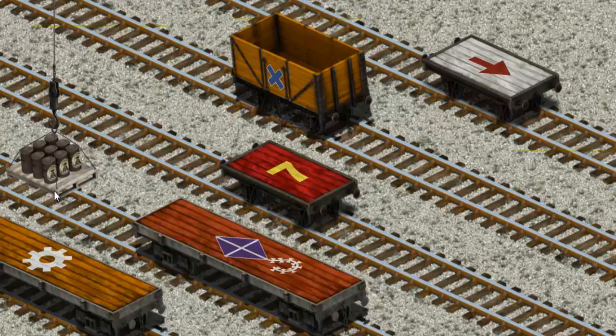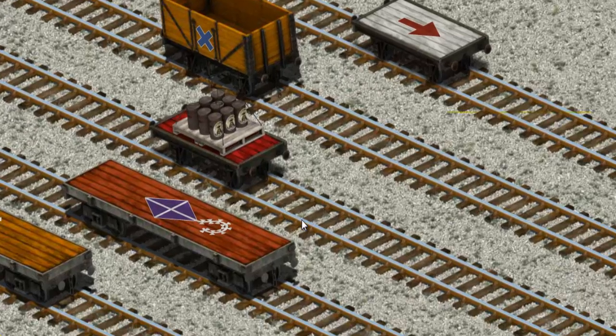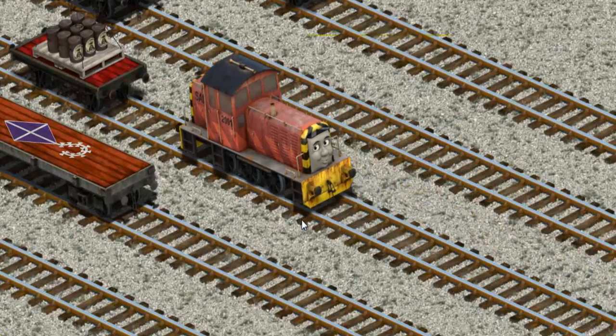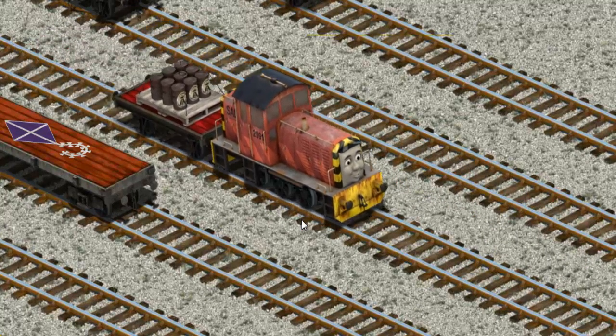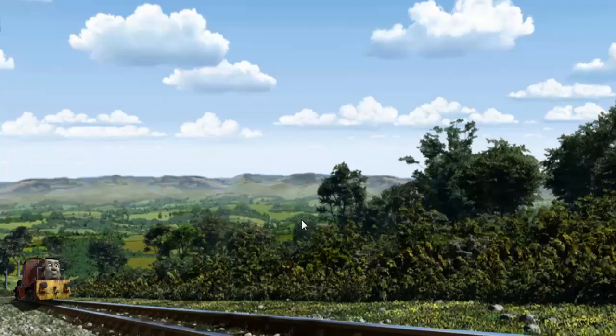Show Cranky where the red flatbed with a yellow number 7 is. You found it! Salty went through the countryside.